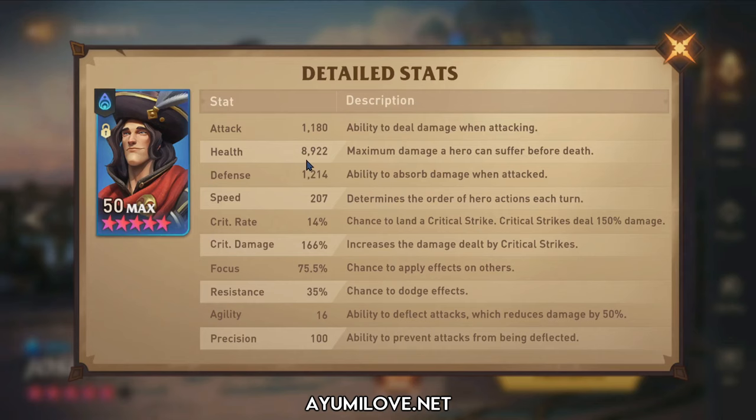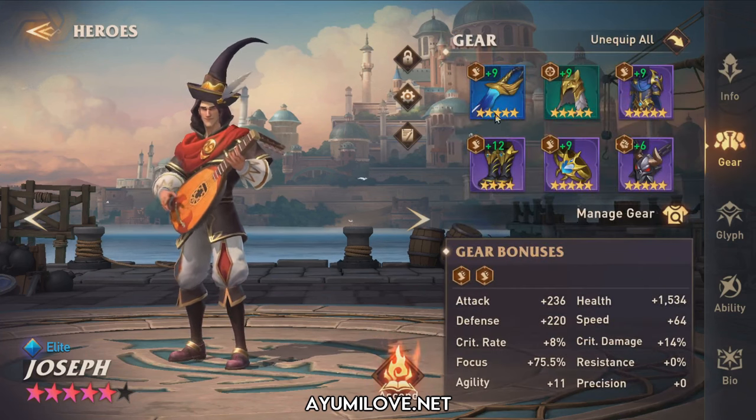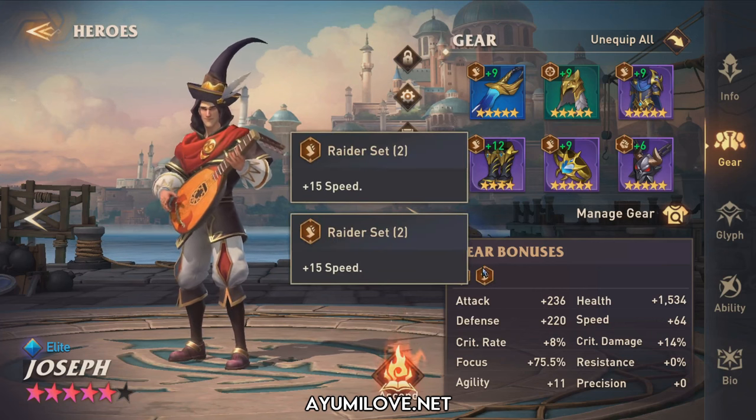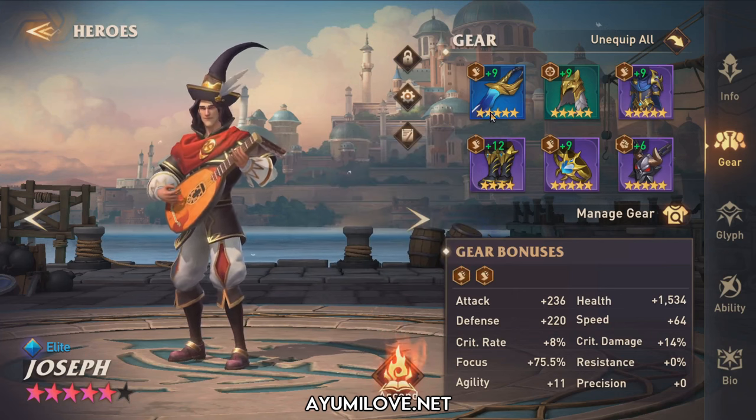Let me show you Joseph's gears. I have two Raider sets to provide him with an additional 30 speed total. The first piece is a Guild Dagger with stats prioritized on focus and speed, plus some health — ideally you'd want health percentage there. Then there's a broken-set Raptor Crown to get his focus up. Next is a Raider Coat providing focus and critical rate — but the most important stat is focus; ideally you'd want health, defense, and some speed there. Then speed boots in a Raider set with health percentage and some focus. A Raider Ring with a defense primary stat and critical damage and focus substats. Finally, a Focus Pendant from a Rage set with health, agility, and defense. His glyphs are not fully maxed; there's one remaining, and his abilities are all maxed out.